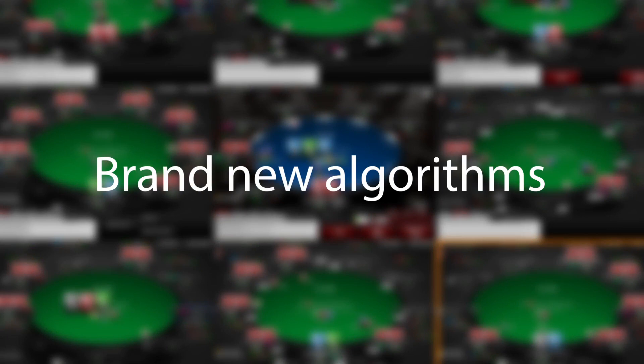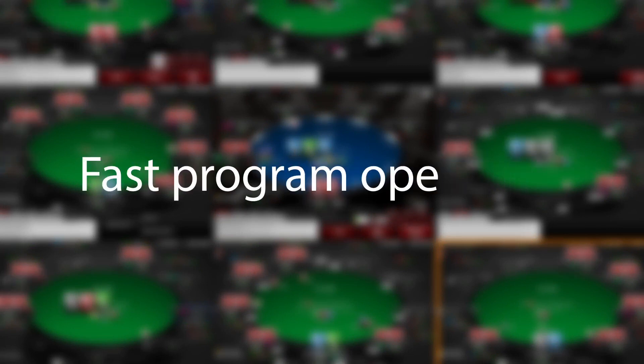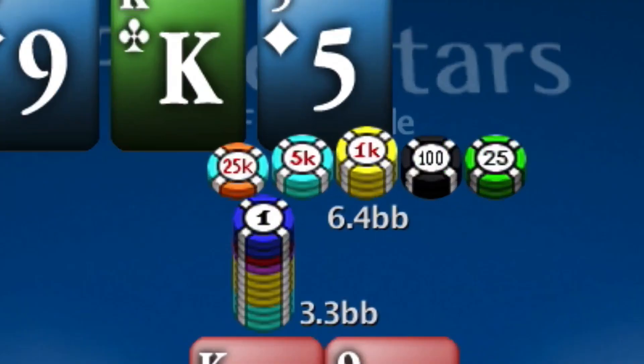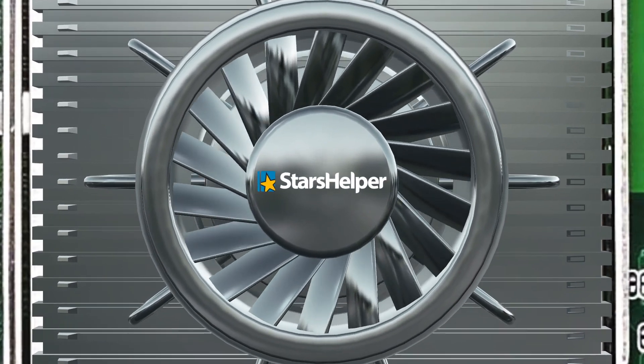Brand new fast algorithms. Fast and reliable program operation. Frequent updates. Fast support. Starz Helper — the best additional poker software.